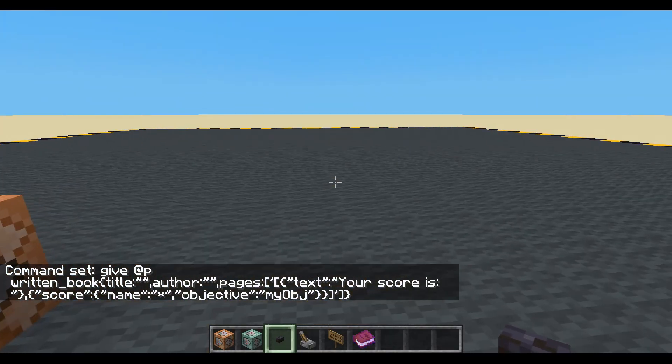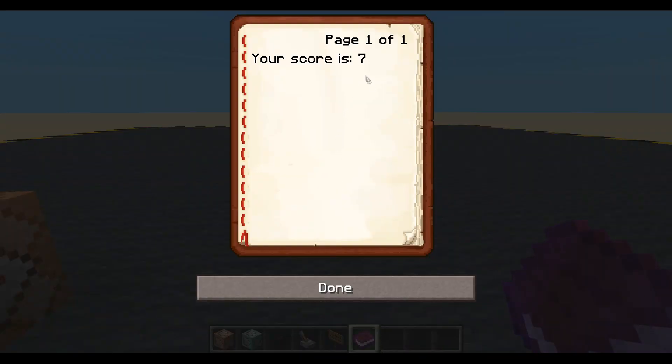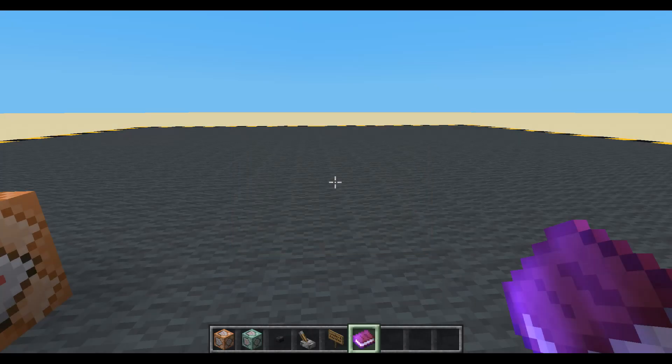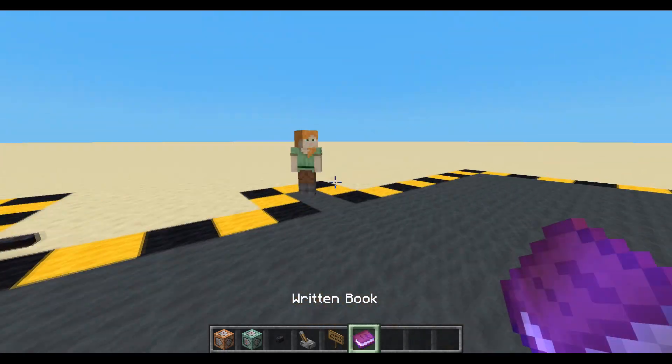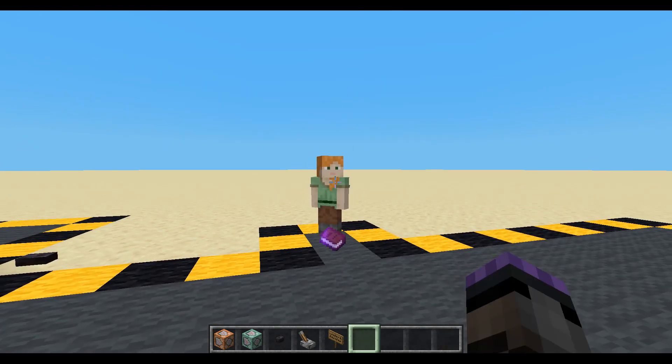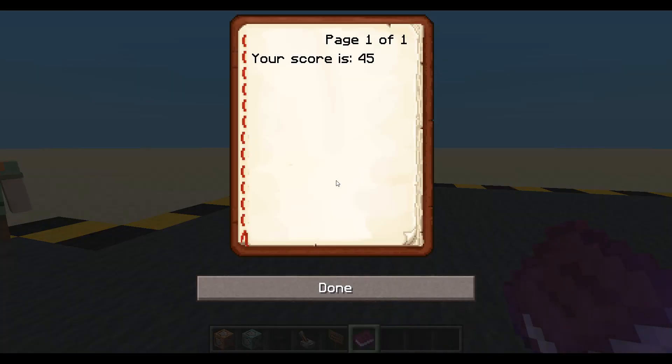Until that book's opened, it's got 'your score is' but it hasn't resolved the objective. And now I'm holding it — when I open it, it will resolve to me and show me seven. If I get another one of those books and I don't open it, I'll give it to Minion. Then we'll use Minion to open the book and throw it back. We can see that it resolved to their score because they're the one that opened it.